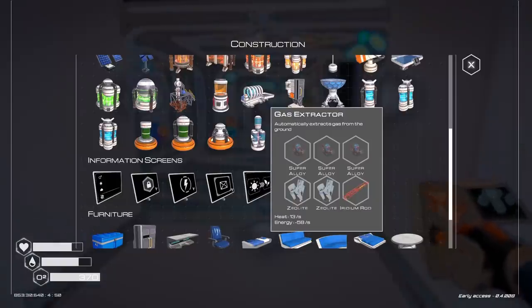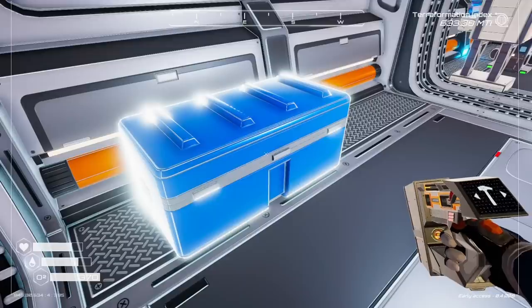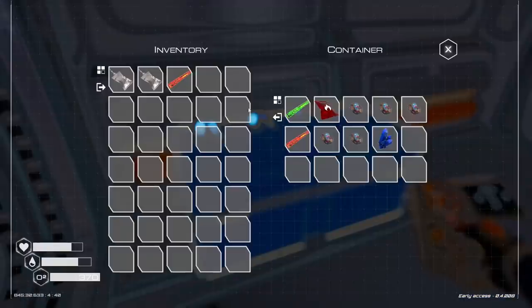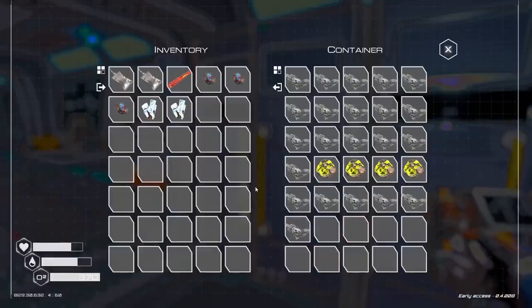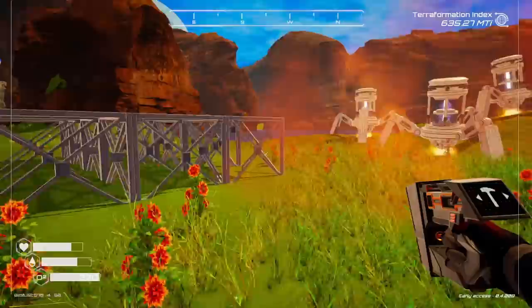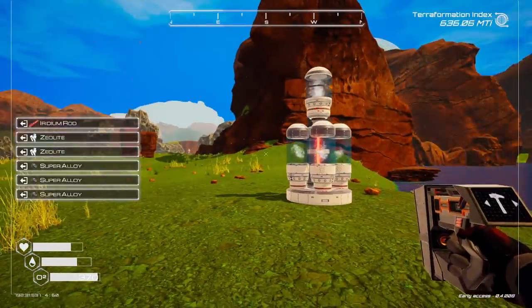Now that I got two zeolites — I wasn't even expecting this — but I could make a gas extractor. I like gas extracting. So we just need one of these. What did I do with the zeolite? We need three super alloy. I think it might be in this one — yes. Gas extractor. I think this is where we extract methane because I saw we need methane for things.